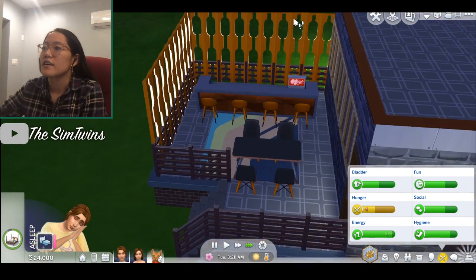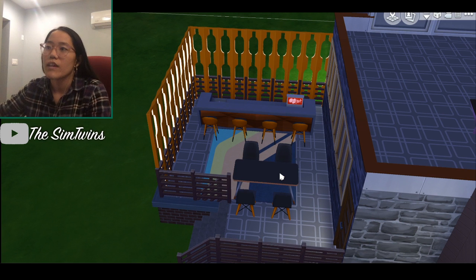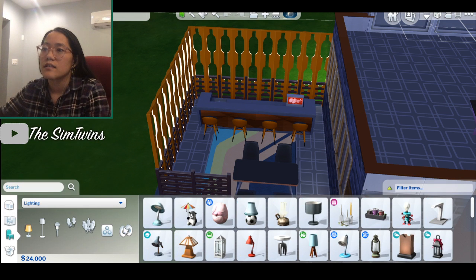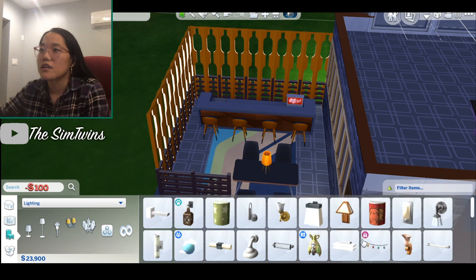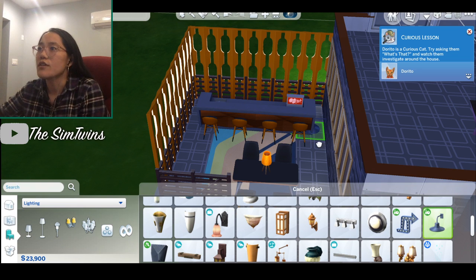I think maybe we should add in another one of those little lamps here so there's a little bit more light on the back porch. We'll quickly go to lighting and add that in — rolling stuff light, yeah, very orange. And then maybe we'll add in that wall light from the Rolling Stuff pack over the door. Dorito is a curious cat.